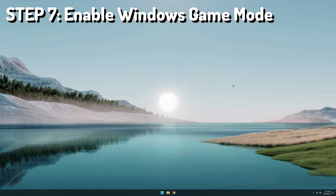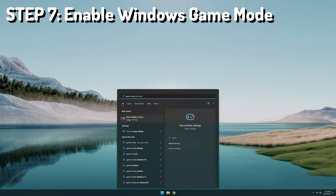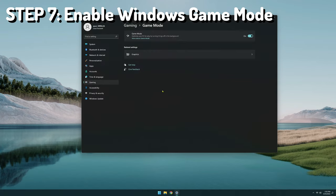Step seven in my setup process is to enable Windows game mode. The way I do this is by bringing up the start menu and just start typing 'game mode'. Game mode settings will pop up. There's an option to toggle it on or off — mine is already on. There are debates about whether this improves or degrades performance. For me personally, I've seen it improve performance in my benchmark. I always run with it on, but I do encourage you to try testing it on and off because results can really vary depending on your hardware.